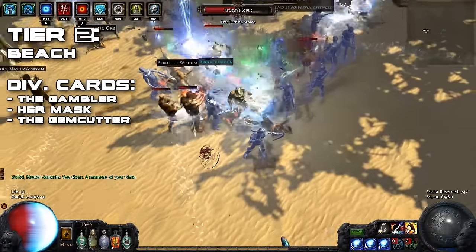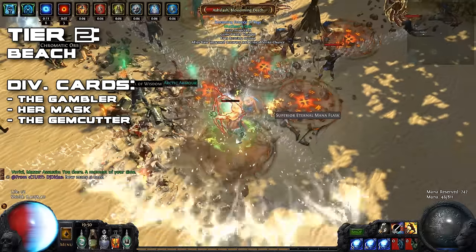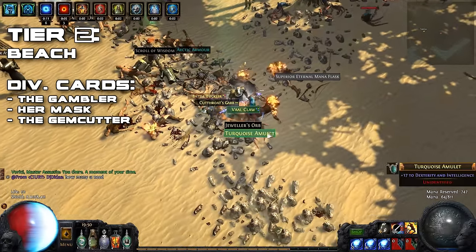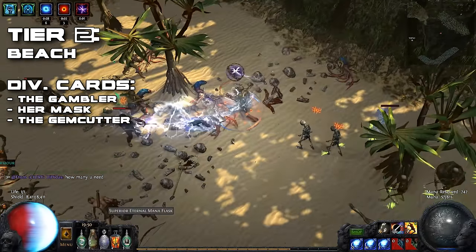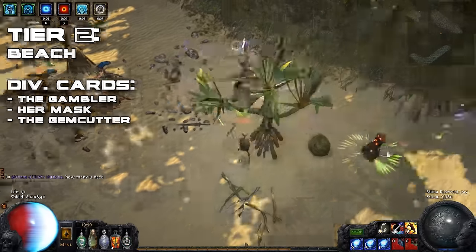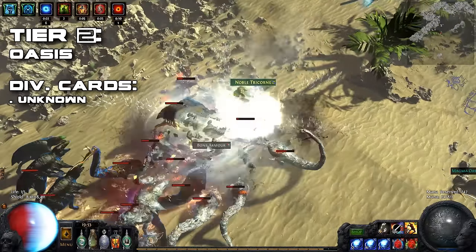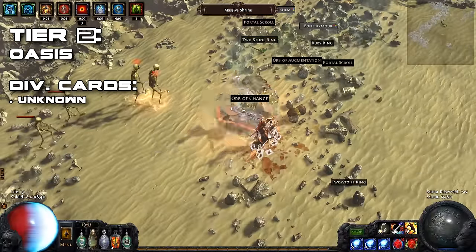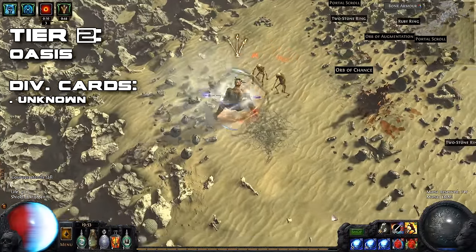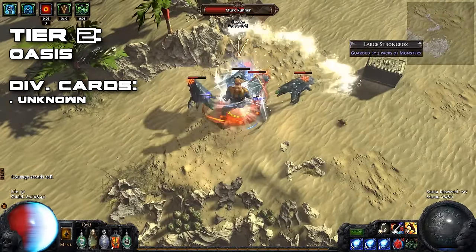For tier 2 maps, I personally went with the Beach map. This map has a very linear layout making it easy and fast to clear. As long as you have a freeze removal flask, the boss isn't too much of a problem either. Another alternative is the Oasis map. While it doesn't provide as good a layout, it is still fairly easy to clear around and, based on personal experience, it does seem to have a larger density of mobs compared to the Beach map, which basically means you get a bit more bang for your buck.